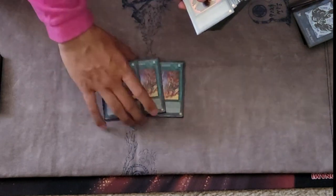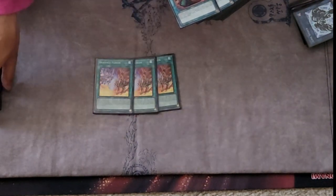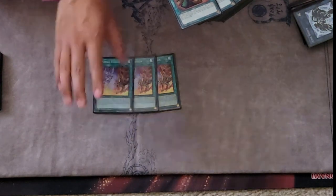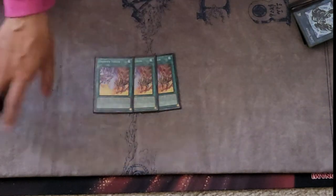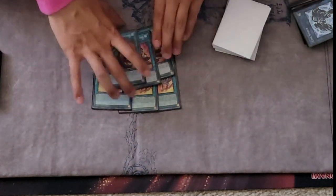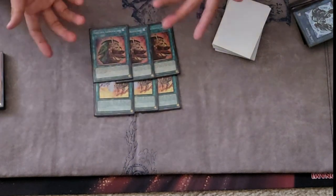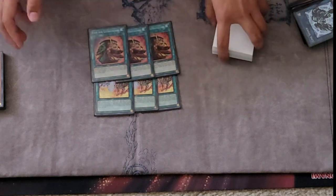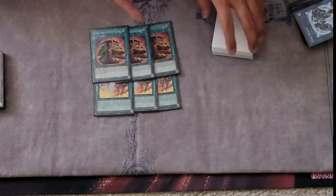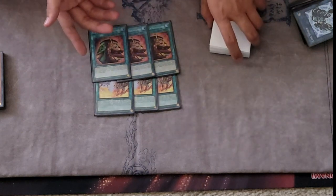For spells: three Branded Fusion — really good card, gets your Golden Lord out as fast as possible and gives you multiple monsters. The thing I like about the deck is you're playing traps and a bunch of monsters to make it faster. Three Extra — really good draw-two cards. I would play Prosperity but I didn't want to spend $100-plus on that card since it hasn't been reprinted.